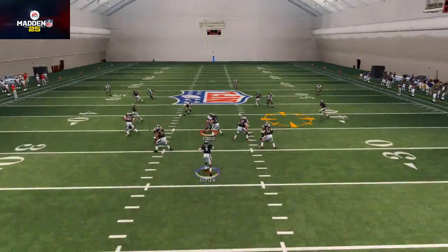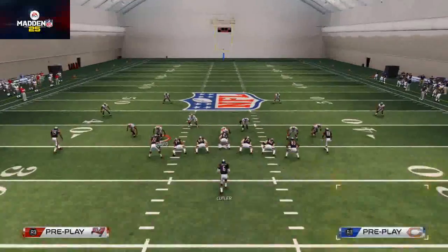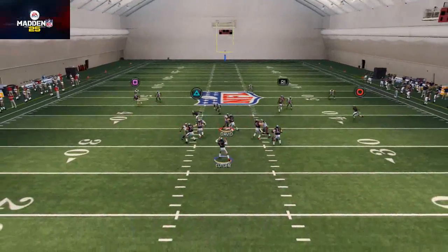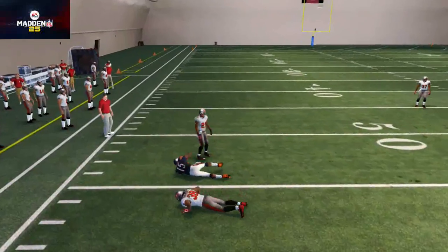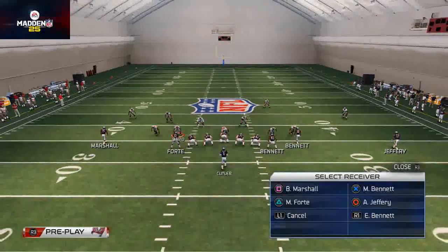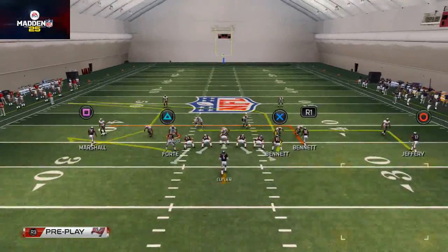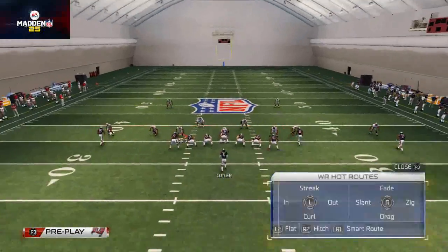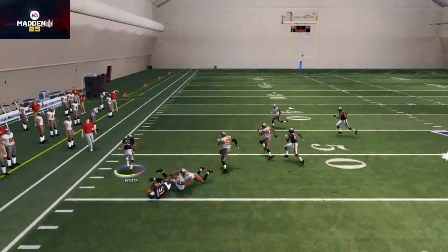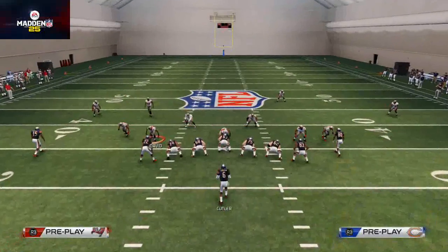It's going to do a fairly nice job. Our second read is this route to Alshon Jeffery. Now, if they're backed off coverage, we really like this out route to Brandon Marshall — we like to put him on a smart routed out route, and it does a really nice job at beating backed off coverage. However, if they are pressed up coverage, then we'll leave him on that C route because it's an unbumpable C route, and it does a really nice job at basically doing the same thing. That's how we really like to use this play to beat the zone blitz.